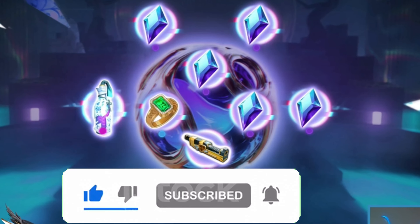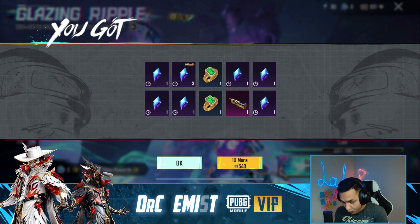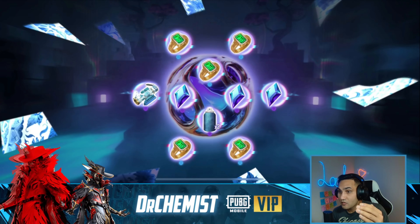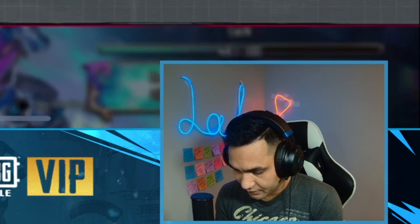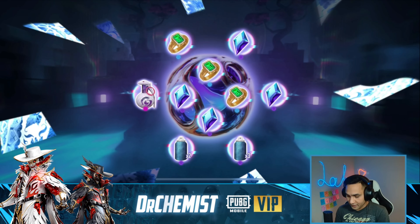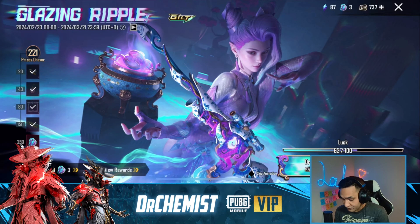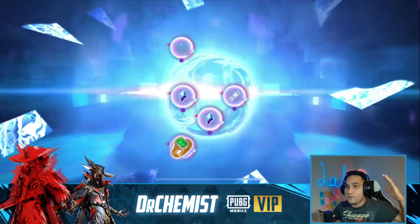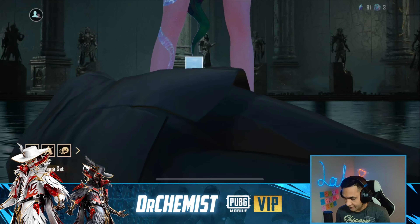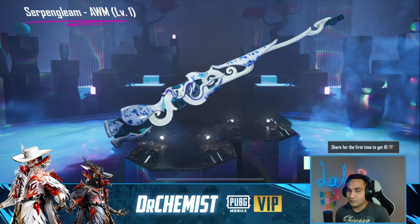That should be enough for the AWM but we're gonna try to pull the ultimate. Let's do one without the skip - ultimate, can we get the ultimate? I thought I got the ultimate - that was the molly, and it only converts to three. We got the material. 10 more, come on PUBG Mobile give me an ultimate or an AWM! We got the grenade - that grenade looks sick! We just need ultimate or the AWM, opening up right now - and nothing. Just like that, UC is all gone.